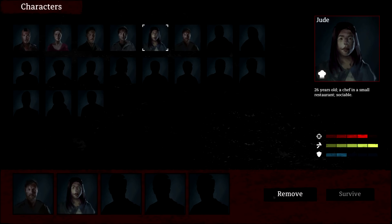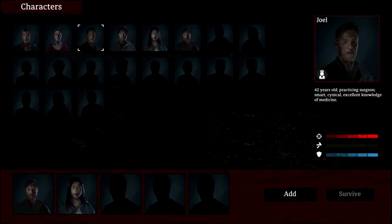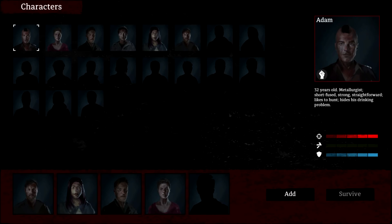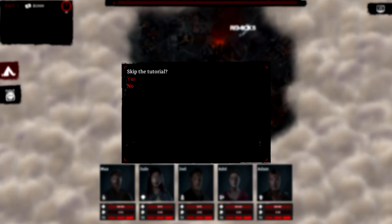We're going to take Jude, the chef, who's probably going to be our most important member. We're not going to take Jonathan. I'm going to take Joel — the first aid guy — and Adele, who's a lawyer, apparently only 30 but if you look at that picture, stop lying. You've either had the hardest paper round in the world or you're just chatting shit. And we're going to take Adam as well, who's going to be our brawler. We're going to skip the tutorial.